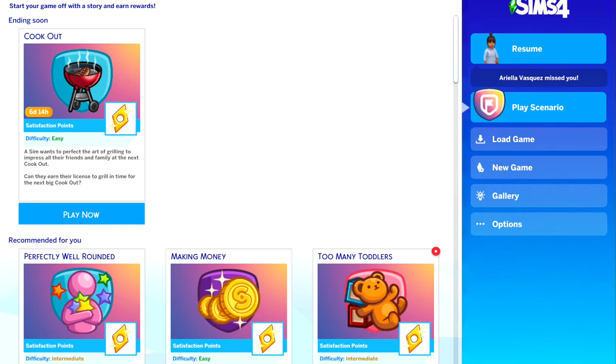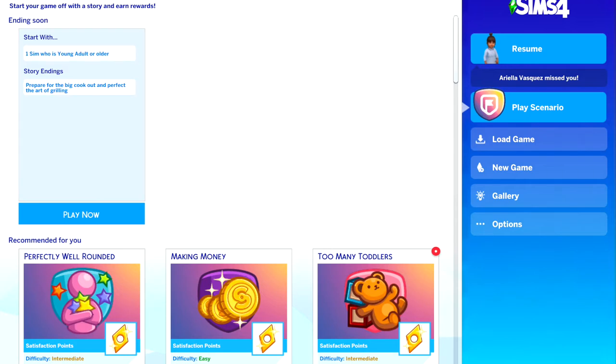Hey, welcome back to my channel. I'm Symptomistic — like optimistic but make it Sims. We're doing something a little different this time. I'm trying out scenarios because I've never tried them — they've been here for a long time and I've never touched them. This scenario was about to expire, and yes it is expired by the time this video comes out, but Twisted Mexi has a mod where you can play expired scenarios, so definitely check that out.